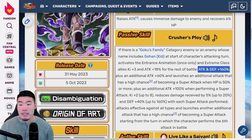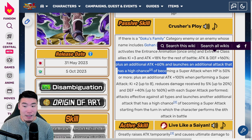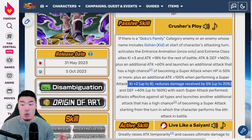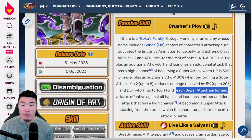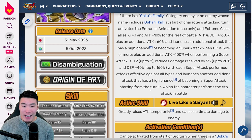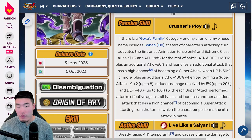From there: Attack and Defense plus 160%, plus an additional Attack plus 60%, and launches an additional attack that has a high chance of becoming a Super Attack when HP is 50% or more, plus an additional Attack plus 100% when performing a Super Attack. Every 2 Super Attacks up to 8, reduces damage received by 5% up to 20%, and Defense plus 40% up to 160% with each Super Attack performed. Attack is effective against all types, and launches another additional attack that has a high chance of becoming a Super Attack starting from the turn in which the character performs the 6th attack in battle. Because he's launching so many attacks every single turn, you're going to be getting this pretty quickly. He's getting really good Attack boosts and a lot of Defense boosts along with Damage Reduction — it makes him pretty tanky.